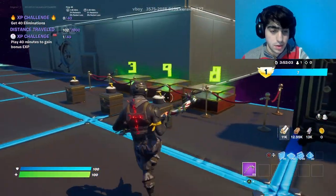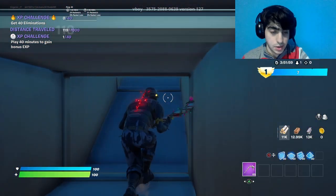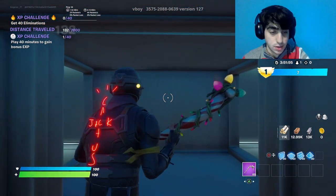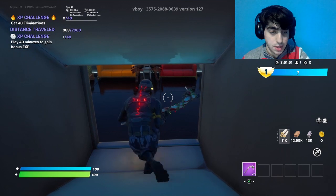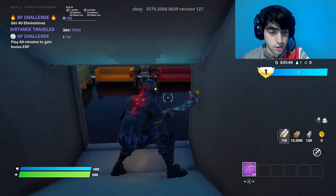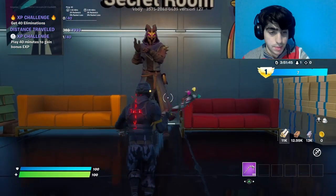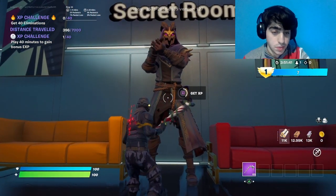Now make sure to crouch and get in there. Go to the left side, then go down — there's going to be a skin right in front of you. Jump down, then press and hold the button. It should show XP on screen, and from here you'll start getting XP.